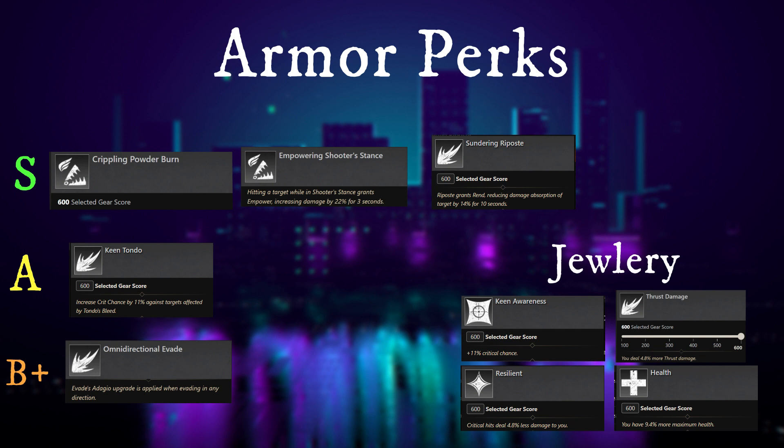To wrap it up, some armor perks — these are very crucial to a build's foundation. Starting with S-tier: Crippling Powder Burn is an insane slow once you land Powder Burn, allowing you to land more shots much more easily. Empowering Shooter Stance is a 22% damage increase after you land a shot in Shooter Stance — a massive damage increase if you're running Shooter Stance. Sundering Riposte — when you riposte somebody they get 14% reduced damage absorption, meaning you hit them 14% harder for 10 seconds. What I love to do is riposte, back up, land a trap on them, go into a Powder Burn and Shooter Stance combo, and hit two or three shots while they're in that trap for massive damage.